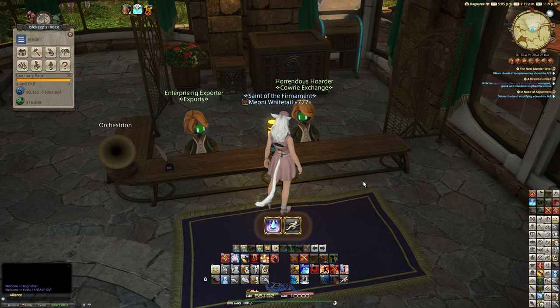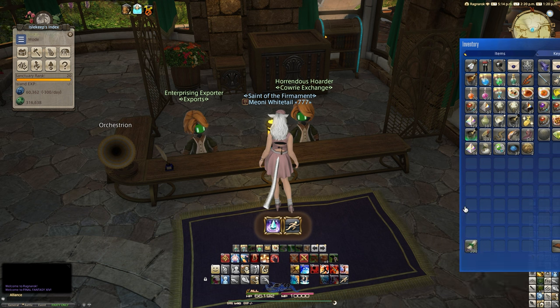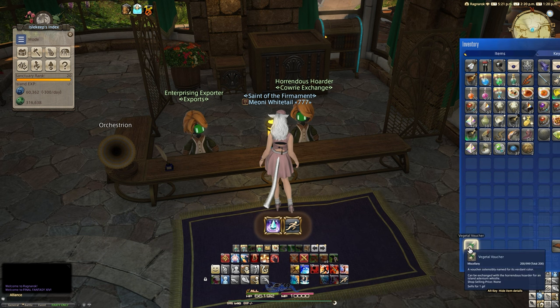What I managed to find is 200 of these vouchers over the last couple of weeks — they started around 1 million gill but have crashed all the way down to around 200 to 300,000 gill. This is mostly due to people who have their island sanctuary at rank 20 and don't really care about the mounts — they just want to make quick gill. Undercutting down to 200k defeats the point though, dropping what would cost 300 to 400 million gill down to about 60 to 70 million.